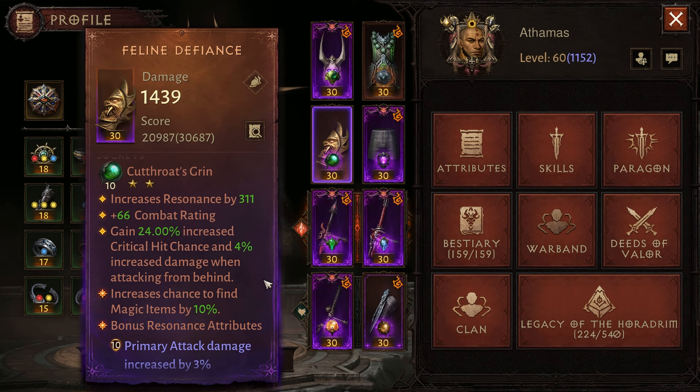This next one might surprise you because I think it is quite underrated in general, and I'm talking about Cutthroat's Grin. At rank 10, gain 24% critical hit chance and 4% increased damage when attacking from behind. When you see this, you might worry about how you are going to hit from behind all the time, which is a valid concern. But any hit that is within a 180 degree area behind the enemy counts as attacking from behind, so even if you are at the side of the target, it will give you that critical hit chance. Unfortunately, this gem doesn't work with summons, so it's not an option for necromancers.